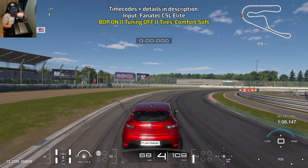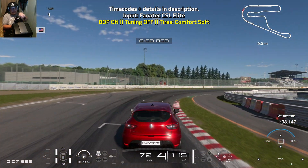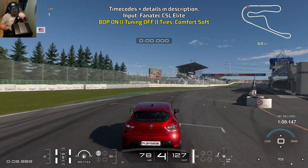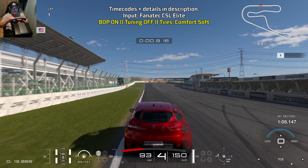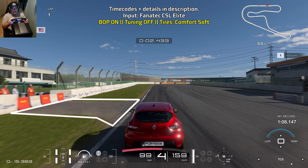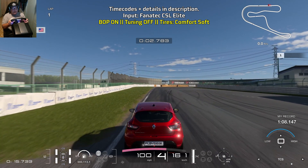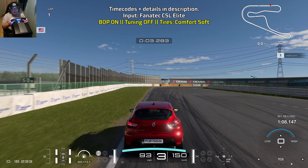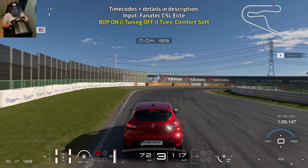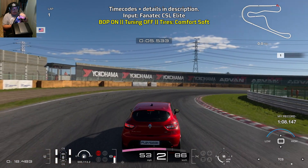Traction control is at zero. The only assist I have on is ABS which is at default. Bring yourself towards the left side of the track and you're going to brake just after you pass the path that is on the left. I'll show you exactly where I start to brake — right here. Go at full braking power and you want to gradually make your way down to second gear. Ease up on the brakes as you're turning in, so doing some trail braking.